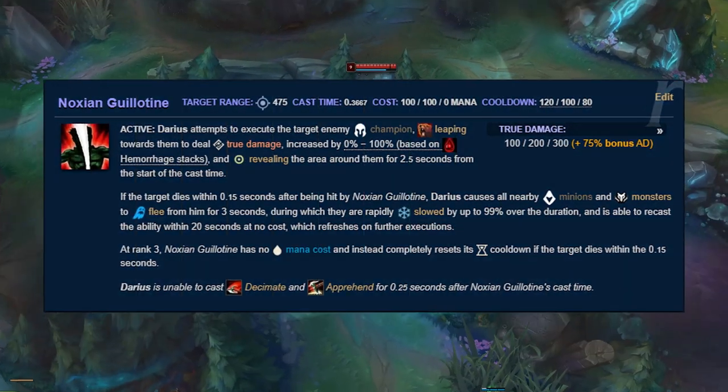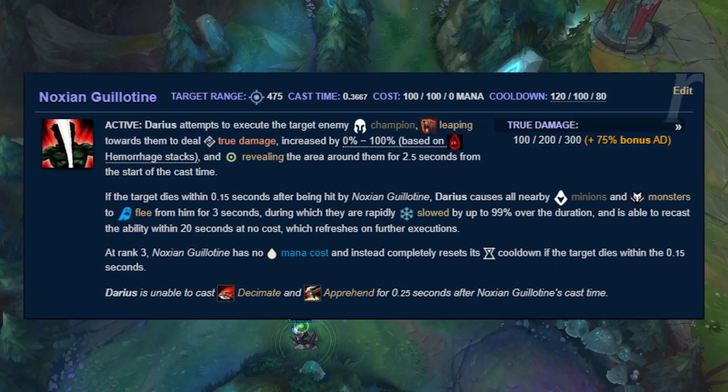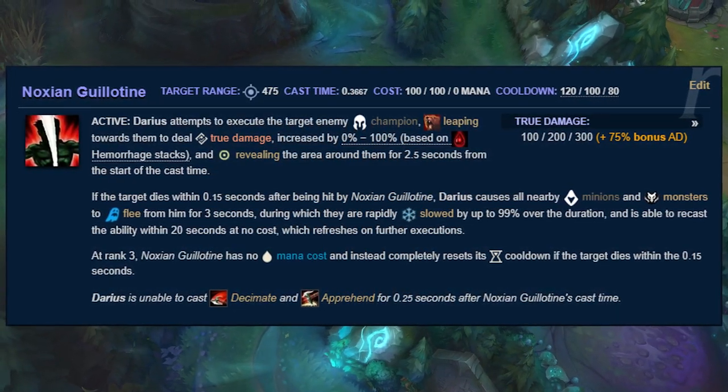For example, Darius's ultimate Noxian Guillotine is one of the most dangerous abilities in the game against a target with 5 stacks of Hemorrhage, but if there are no bleed stacks from his passive, it's a pretty weak ultimate — arguably one of the worst in the game.